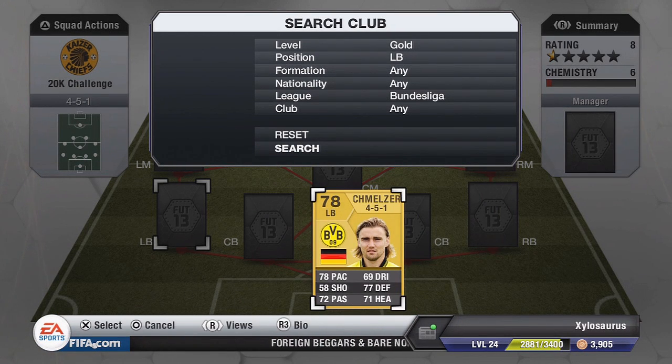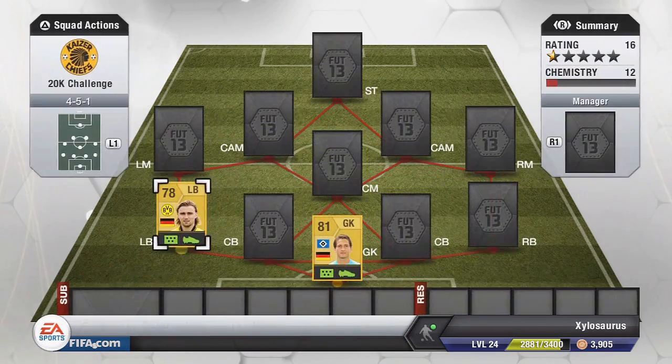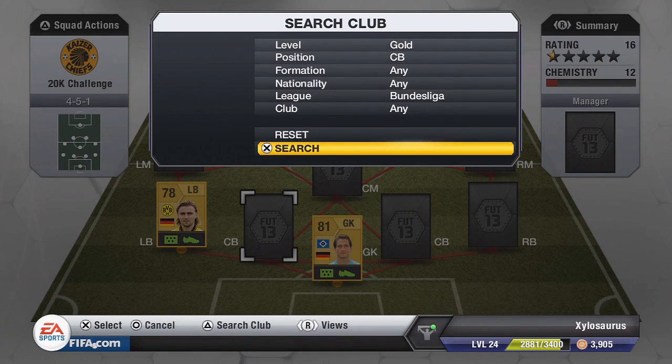Moving on to the left back now, we have Schmelzer — just a default left back really for any Bundesliga side. As everyone knows, Bundesliga have really, really poor left backs. He's one of the best left backs, if not the best, until in-forms come out. His stats are pretty average: 78 pace, 69 dribbling, 77 defending, 71 heading, and 72 passing which is okay. He ended up costing me 850 coins. He's a pretty poor player, but there's not much choice you have.